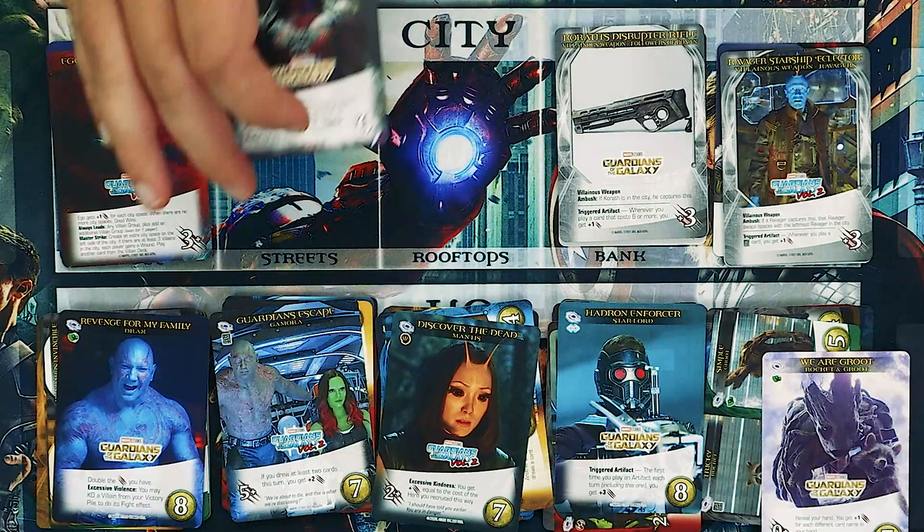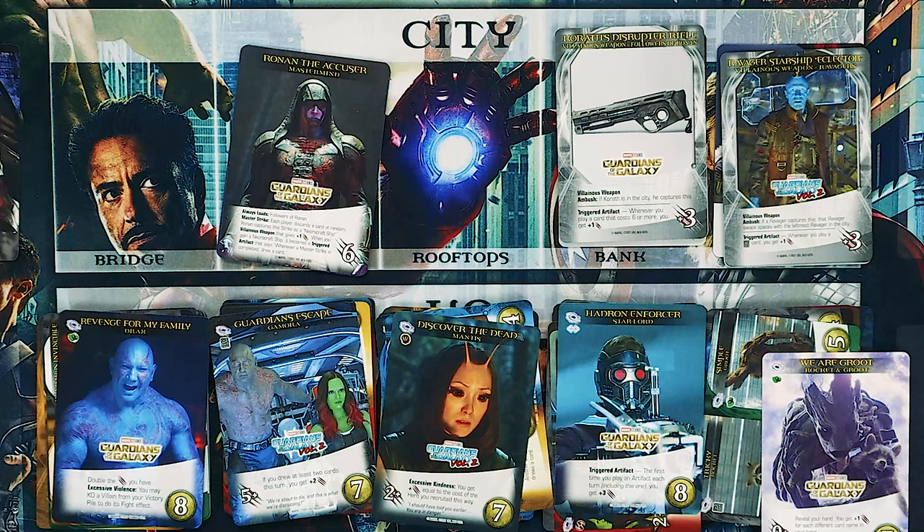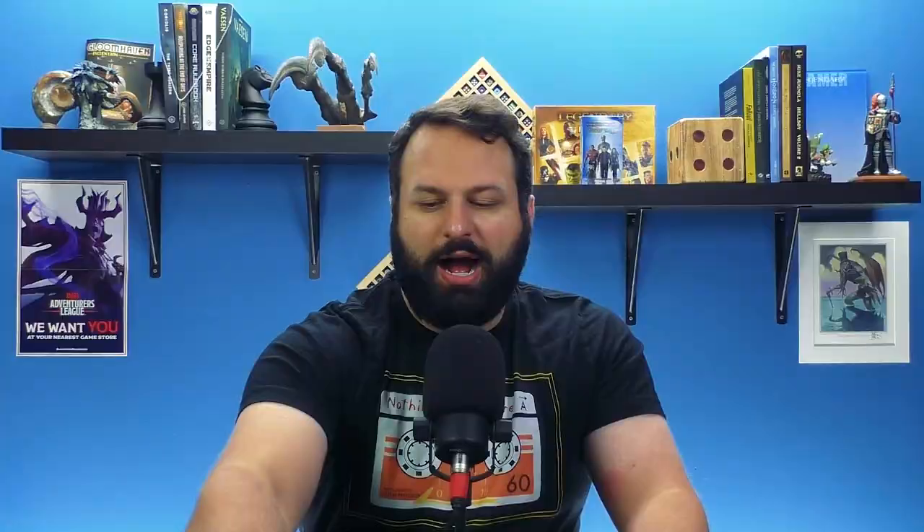Ego is a very interesting mastermind. He's powered up by the number of spaces in the city. Whenever he initiates a master strike, he's going to increase the city size. Every time you beat him, it tends to reduce the city size, and he'll slowly move back. You just have to try to get him down that way, instead of the usual complete defeat of all his cards — because his cards shuffle back into the pile. This makes perfect sense since he is the planet. You're actually fighting the space, and the smaller the planet is, the weaker he is. It's a challenging one that I enjoyed — well, losing to mostly — but a really fun mastermind.